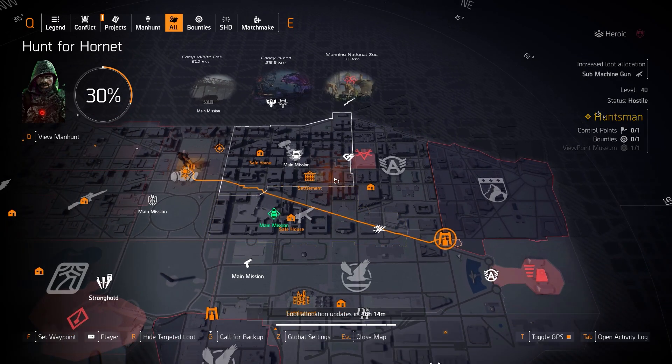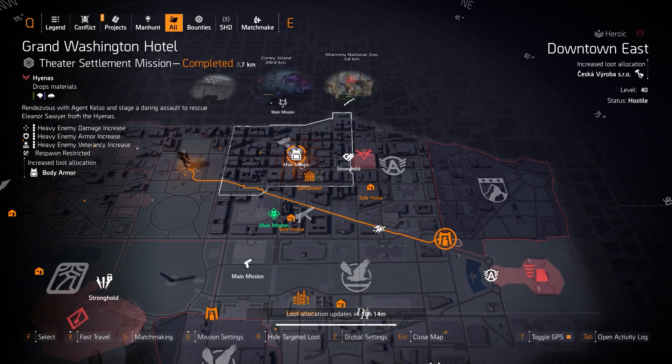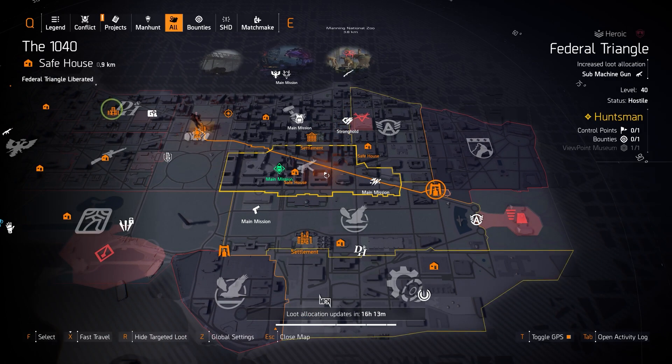On the DC east side, chest pieces are available at Grand Washington Hotel — including the Tardigrade Armor, an exotic chest piece that instantly refills a group member's armor when they lose it, roughly every minute. Group of Sumbro is at District Union Arena, a great day to farm legendary for the best god-rolled Sumbro pieces, which you can roll for one-piece DPS builds or two-piece skill/explosives damage builds. Submachine guns are at Federal Triangle for the Lady Death and the Chatterbox.